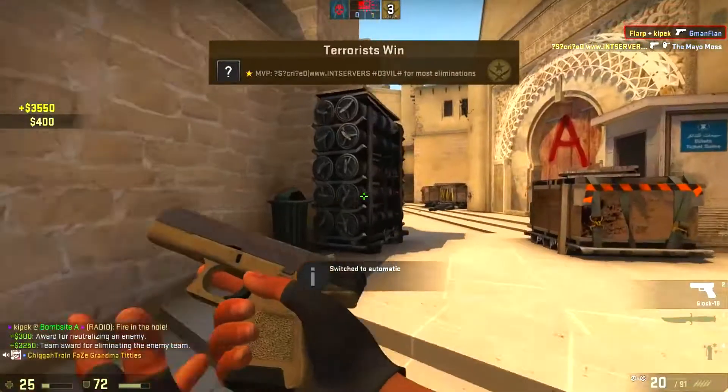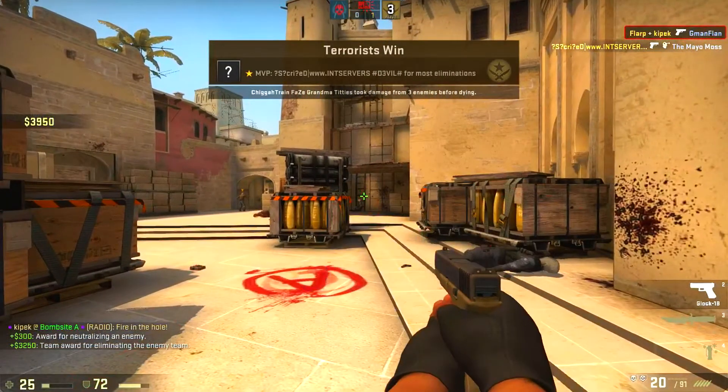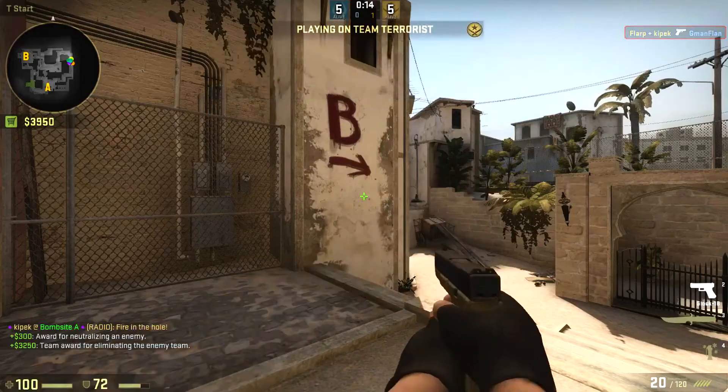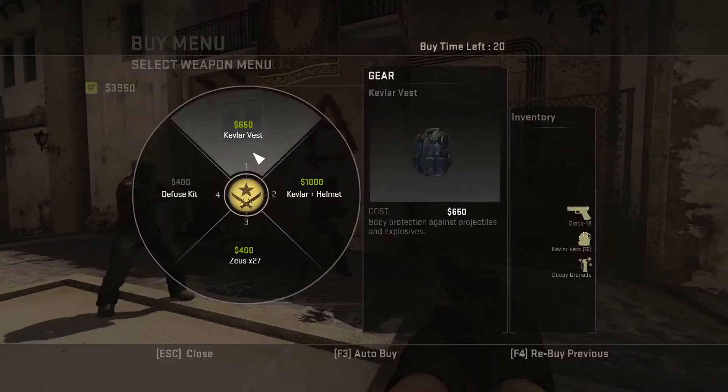If you play with friends who are ranked higher than you, you'll gain more ELO per round because you're going to be playing with people that are ranked higher than you. The matchmaking will look for people that are a bit higher than you since your friends are higher than you, so you will be playing against people that are higher than you. And if you do well against these people, you'll get more points.